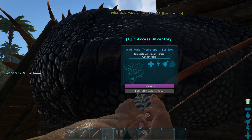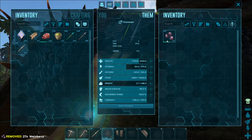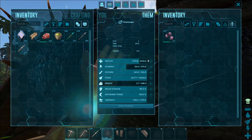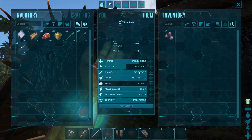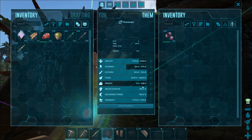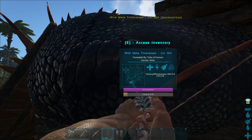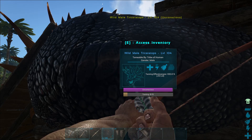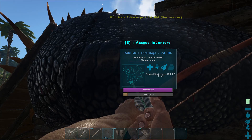He's down, he's down, he's down! All right. Oh my god he's down, holy cow! All we've got to do now is give him some of his favorite food which are these things - the Mejoberries - and wait for him to tame. What are his stats looking like? He's got 375 stamina, 6600 food, 438 weight - that's not bad. Melee damage is 185 - that's not bad either.